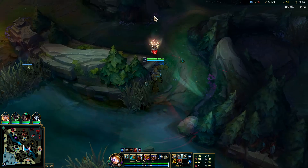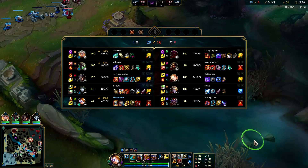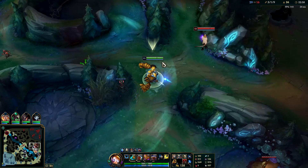They only have one tank so maybe I'll be finding a team fight - as long as I don't hook the Orn we win the fight automatically. But if they had double tank or a shield tank plus a shielder, they'd be doing quite a bit better.